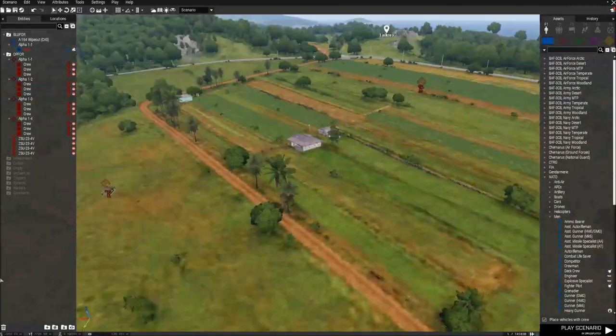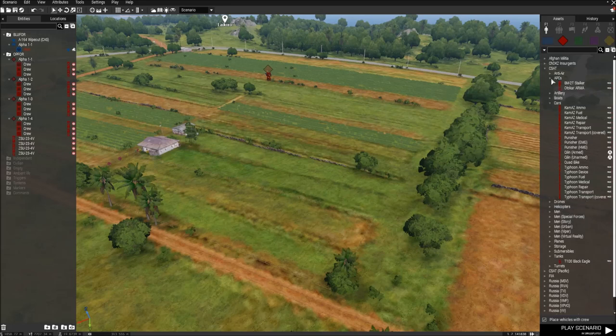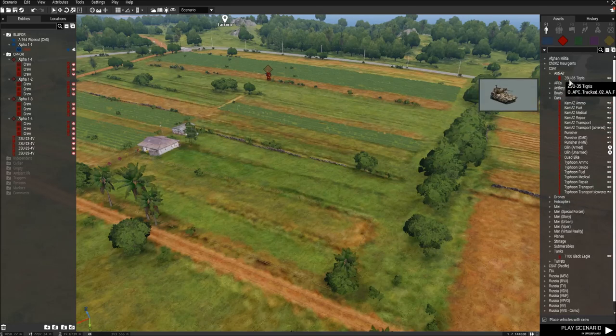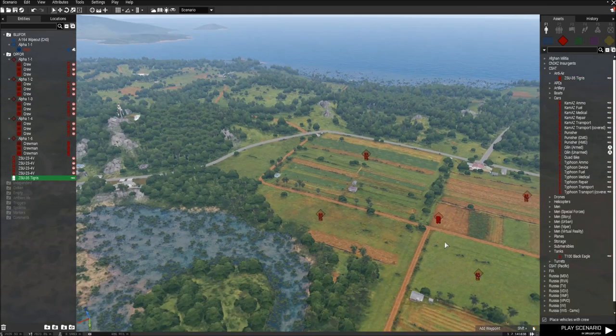There are four of those in a close area, and we'll put a Seasat down as well — an anti-air Tigris, right in the middle. So we're going to show you how to take care of all of these items.